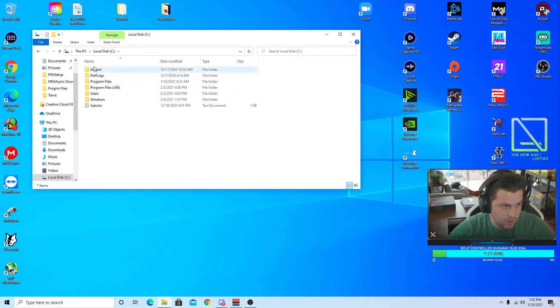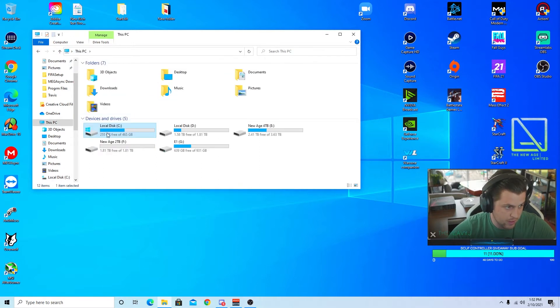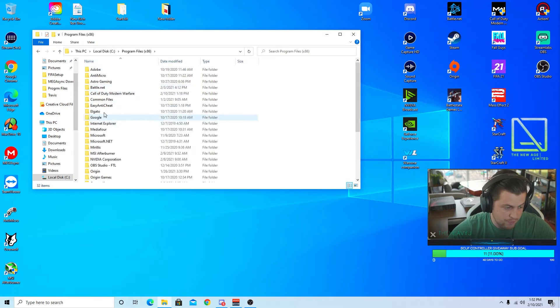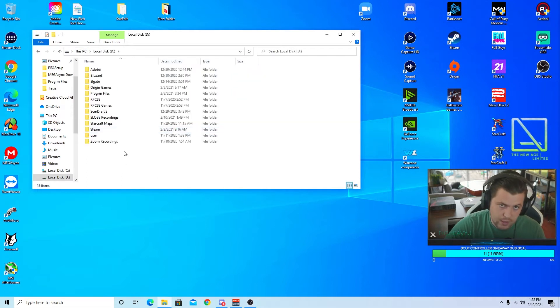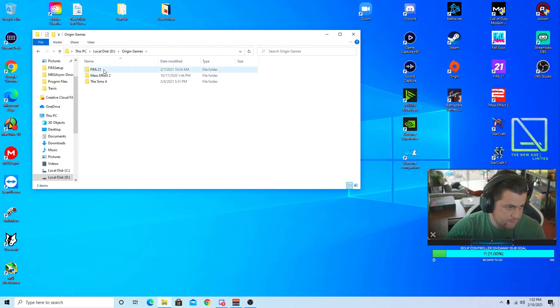My FIFA game folder is not in my C drive — yours probably will be. After you click 'This PC,' it's probably going to be in the C drive Program Files somewhere. If you have Steam or Origin, it'll probably be wherever those installs are. Everyone's game folder is usually in a different spot, so you're going to have to find it on your own. Mine is on a separate hard drive, so I'm going into my FIFA 21 game folder — Origin Games, FIFA 21.